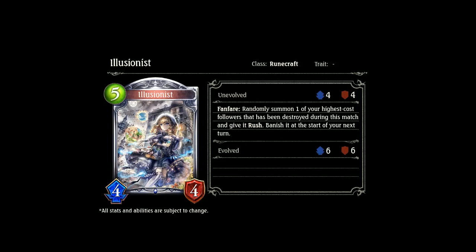The next card is the Illusionist, and I love the artwork — it's amazing and I can't wait to see both its Evolve and animated versions. It's a 5-cost 4-4 Runecraft card. Fanfare: randomly summon one of your highest cost followers that has been destroyed during this match and give it rush. Banish it at the start of your next turn. Could be interesting in a neutral deck. I don't see it being much use in D-Shift or Daria, so probably more useful for neutral or opening up a new design space for high-cost Rune.